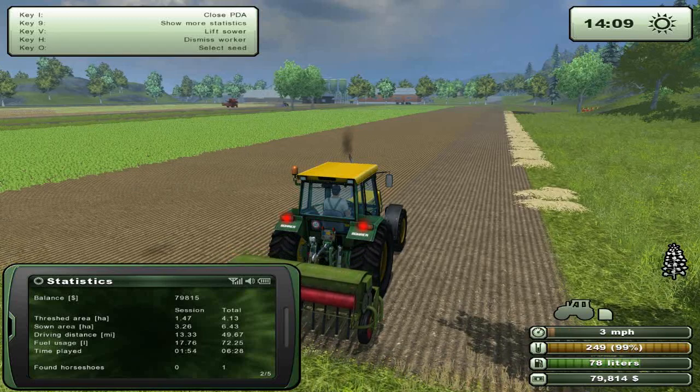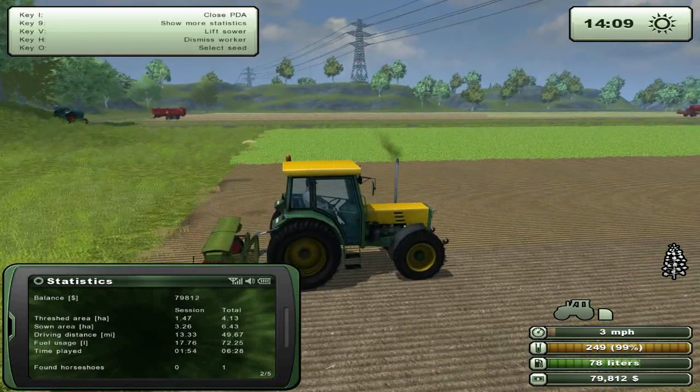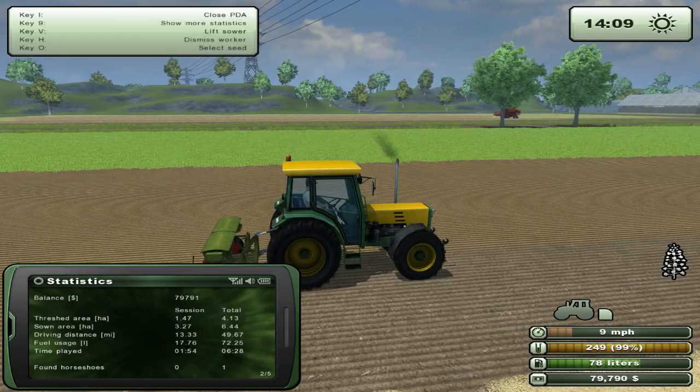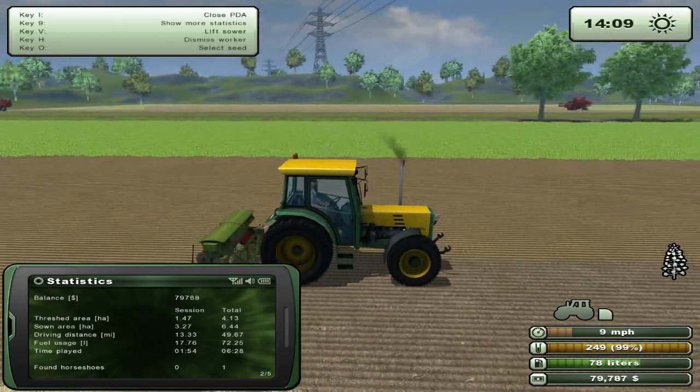We've gone ahead and sowed canola right now. We're playing back on normal speed and I was checking the store sales. Look at this — this is the crème de la crème, the DUTE 7545 RTS, and there's a sale going on for 16 hours. We need $252,000, but we can easily come up with that money.